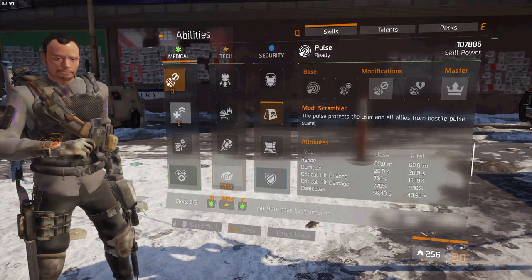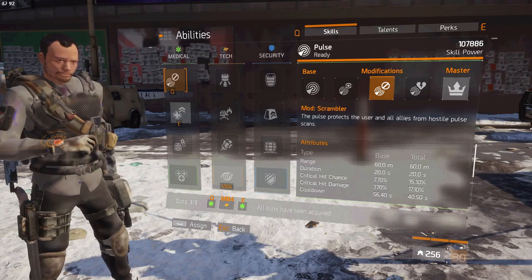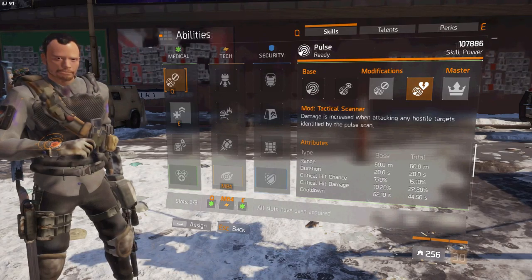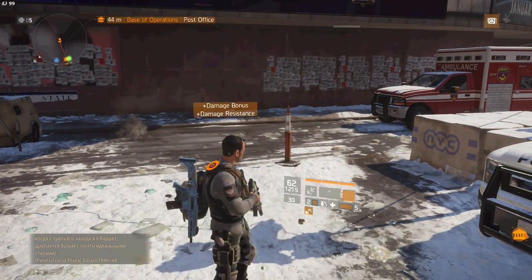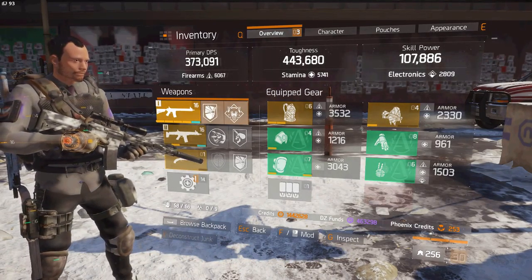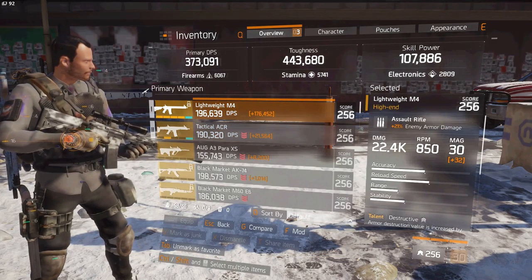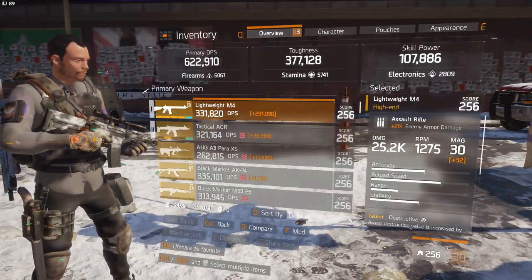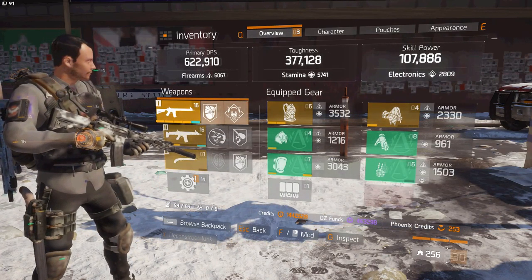On to the skills. I'm running conceal and the tactical scanner. Conceal is a little bit less for critical hit damage, critical hit pulse, but it conceals you from all enemies. And then booster shot — so when I press my booster, my conceal. You can see my stats are pretty high: 4043 toughness, 373 DPS. My Lightweight M4 is that, and then when I pop my damage roll it's 25.2k damage and 622,910 DPS.